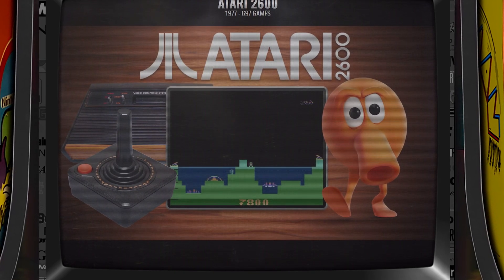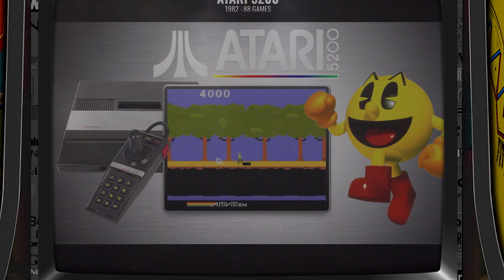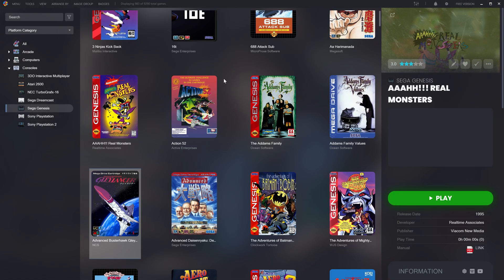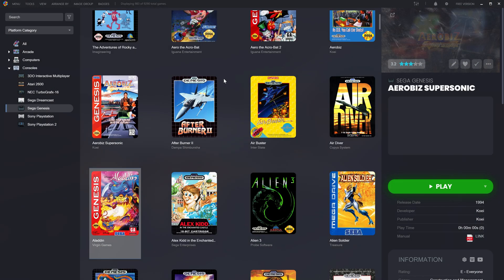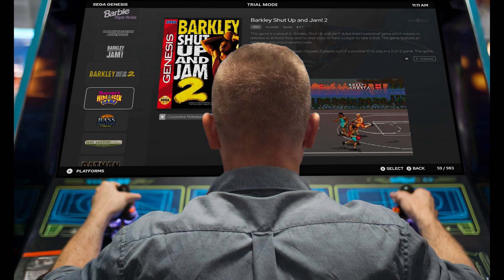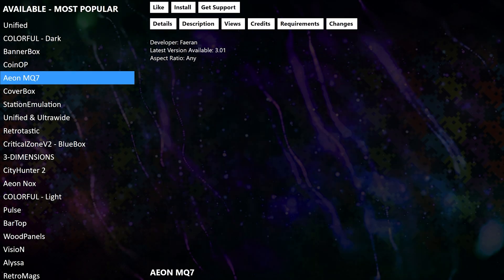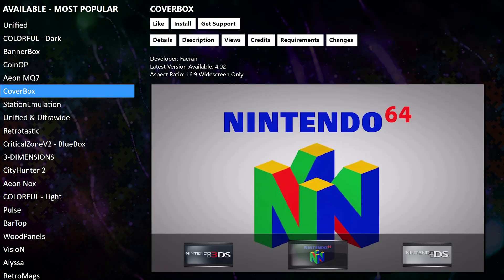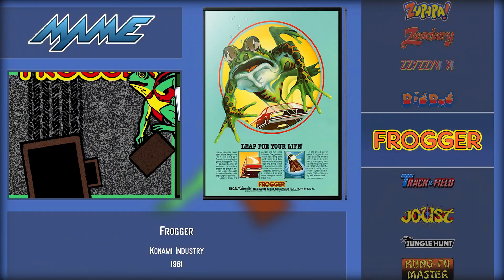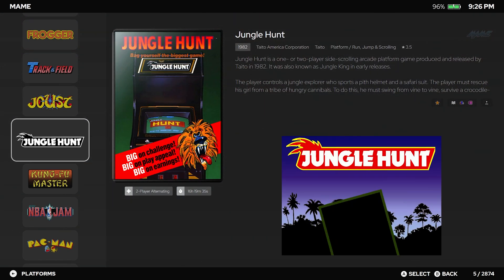Big Box is more than just a game launcher — it's a gateway to reliving the nostalgia of retro consoles, combined with the polish of modern gaming. Designed as the premium full-screen mode of LaunchBox, Big Box transforms your game library into a cinematic experience. Whether you're navigating with a controller from your couch or showcasing it in your home arcade, from its highly customizable themes to its intuitive layouts, Big Box lets you fit your gaming space to fit your personality.